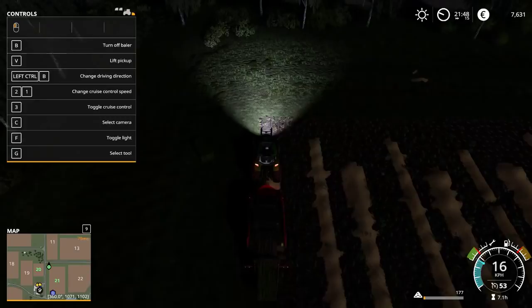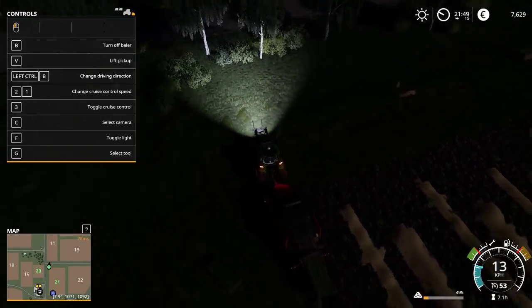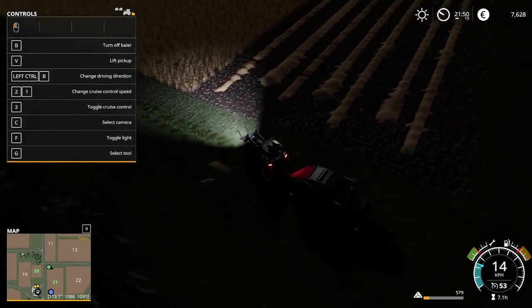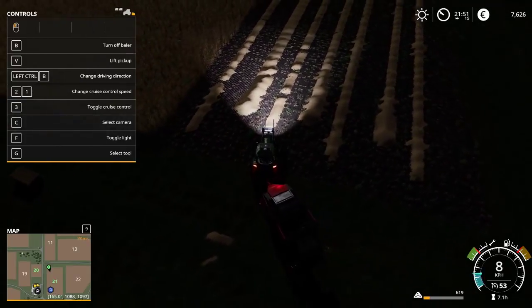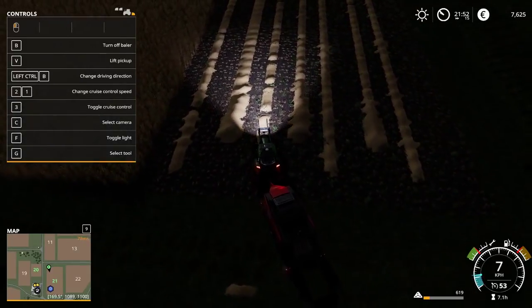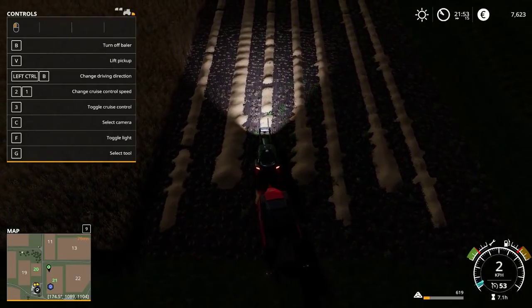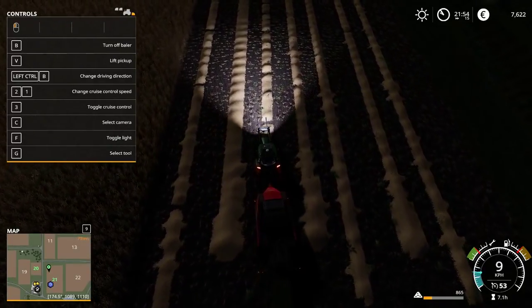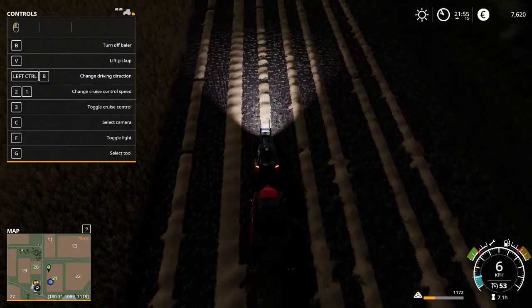It does seem to be that whatever you start your bale as, that's what it's going to end as — it just finishes. Yeah, even if you only have a single blade of grass. I can see why it works that way from a programming point of view — they're not keeping track of every particulate that goes in. All right, selling some wheat. We have a waterfall? Yeah, just a tiny little one near the east grain elevator.